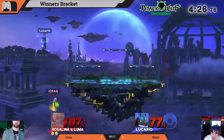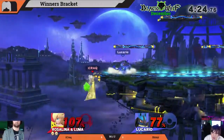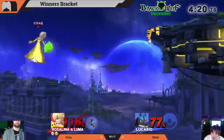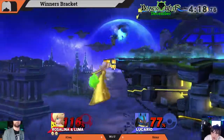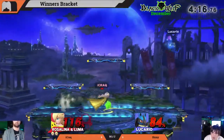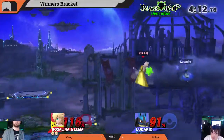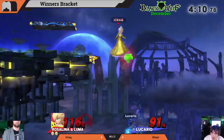Lucario's forward smash — oh, that was really nice. Characters like Ganon have a good forward tilt, Rob can shoot lasers through Luma — really solid ways to get rid of Luma. You know who Rosalina reminds me of? Orianna in League of Legends — she is essentially Rosalina.